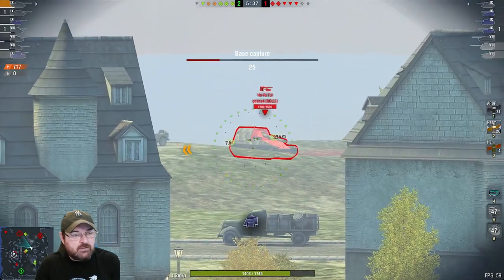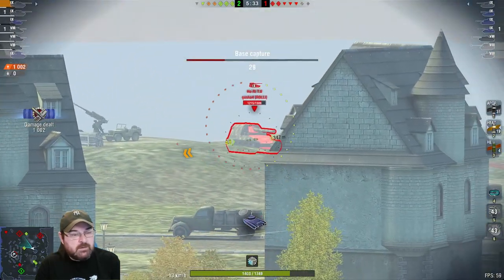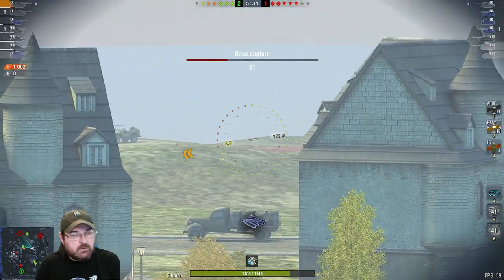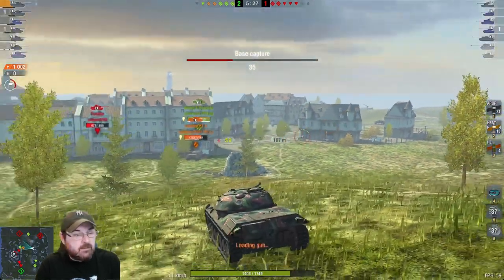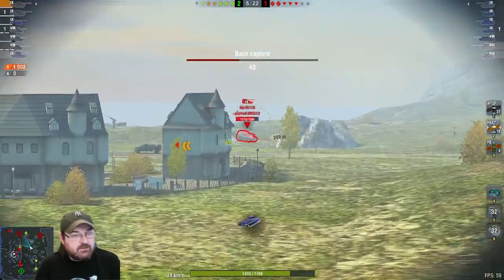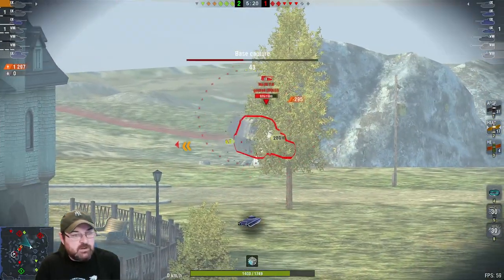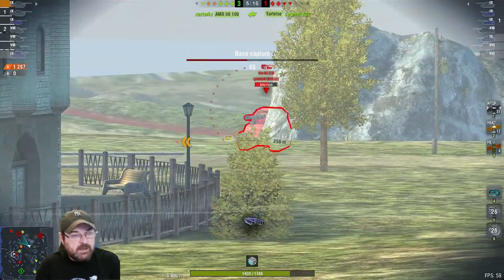We load up the premium ammunition because we can't pen him frontally. We get a nice shot into his side. We put a blind shot in — I'm not sure if it's hitting. I can see that my long-suffering toonmate Effolup is pushing down, so let's go and help him out. We get another shot into the Hori — farming a little bit of damage.